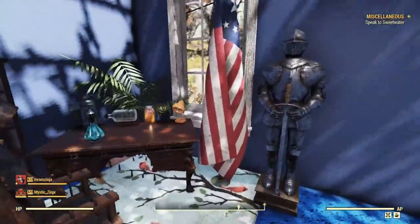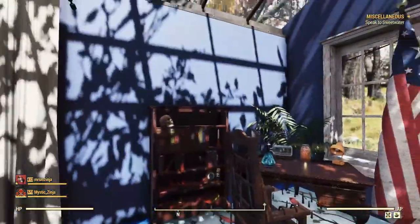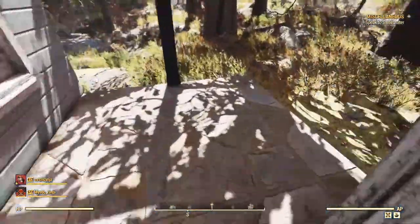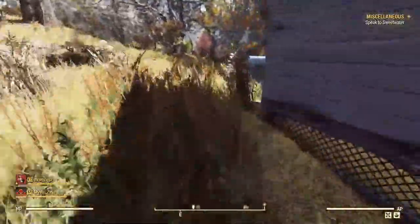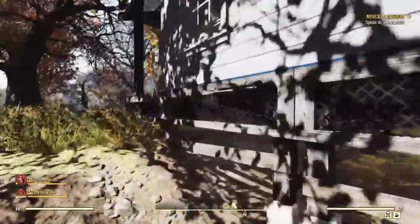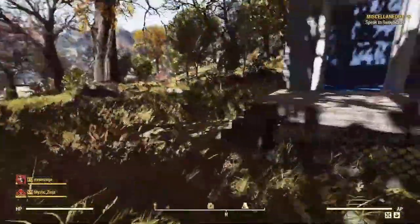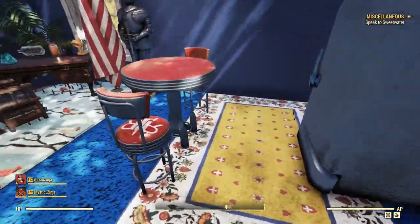Now you got your office right here and your front room still there. You can decorate it however you want. The only thing that's going to be hard to change is the walls - I've yet to figure that one out directly but I will eventually. Now let's say you're at home and you want to cook, so you remove your front room and you activate this one.